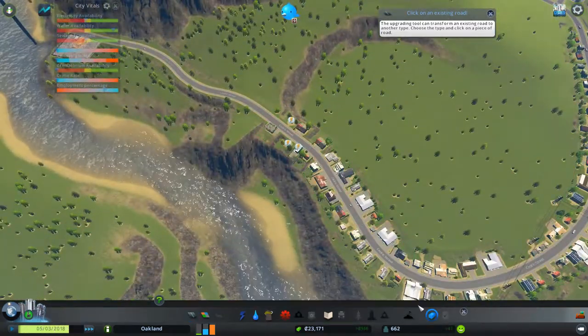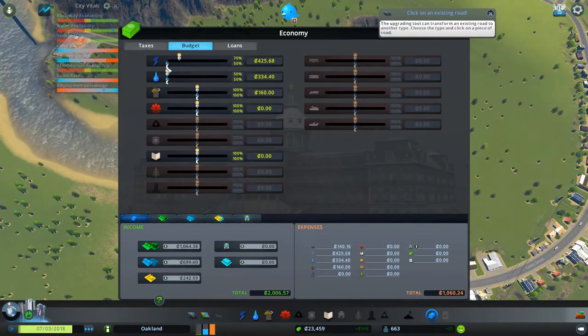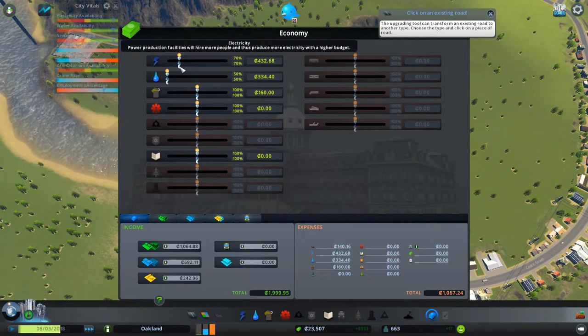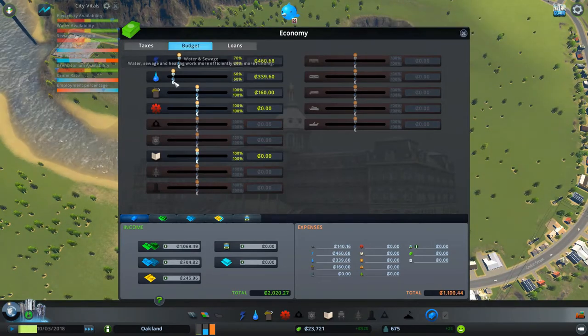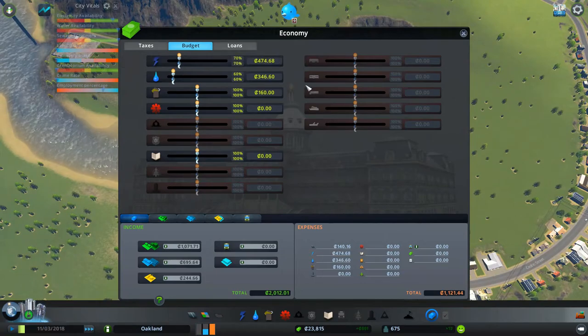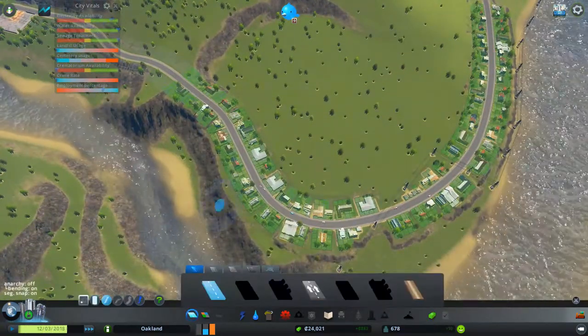Power — that's the other thing. You're balancing your budget but you're also balancing your power. You can increase it and it'll shoot back up. Water doesn't really need that much of an increase but does need a little bit of help. So $800 a month — we're still in the green.